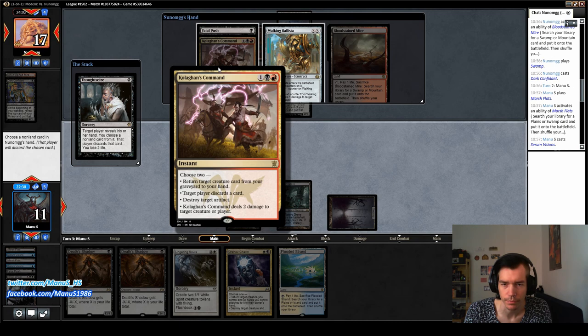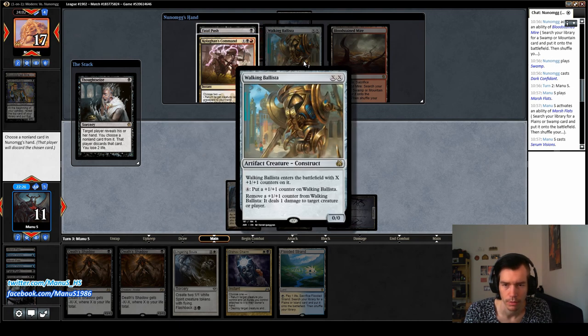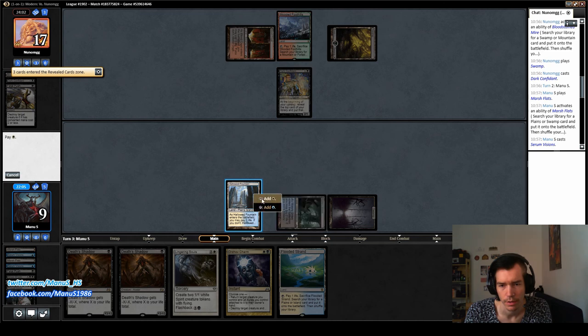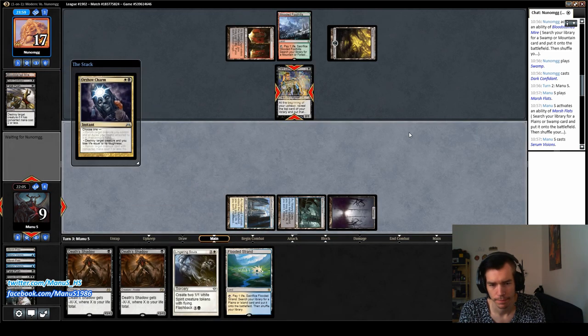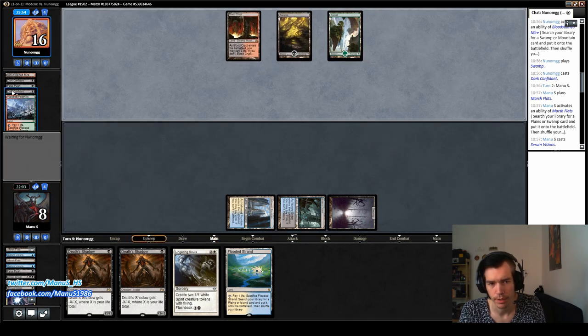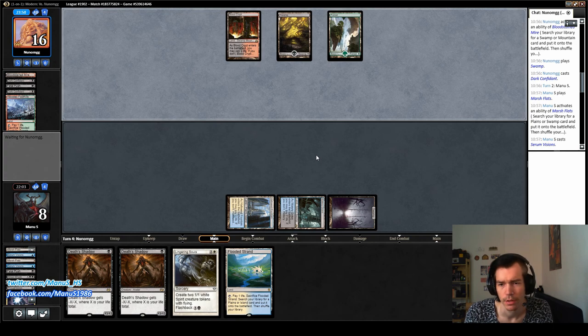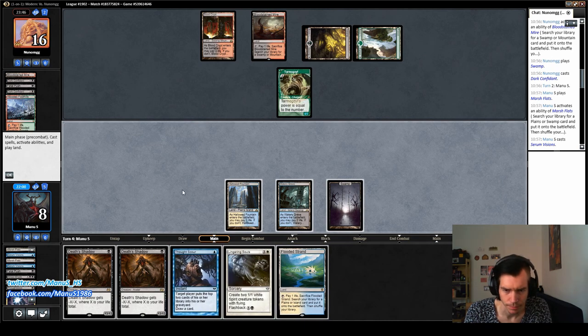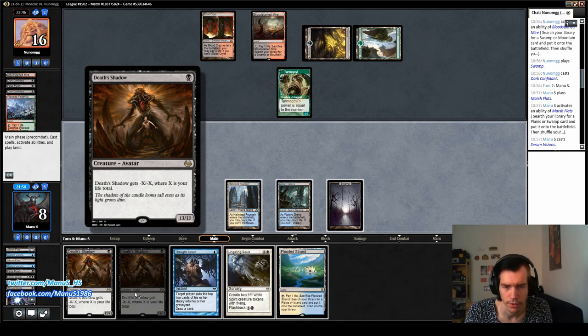I think Ballista is like whatever, so it's really just command or push. I would be inclined to say push, because that kills the Death Shadow — and they're both going to be pretty big. So I think I'll take the Fatal Push here and kill this guy, because by the time he gets back the Dark Confidant with the command, it's whatever. Our Death Shadows would be five-fives, which is a good number.